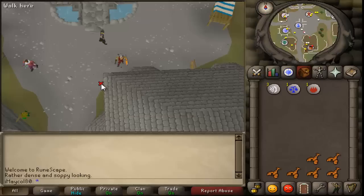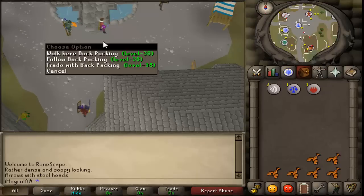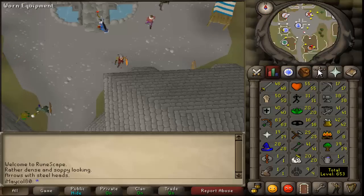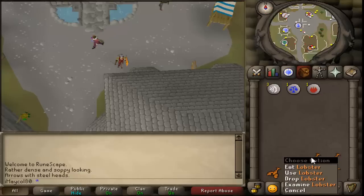From my experience, I went from 42 to 53 range killing green dragons. You will be making 80k per hour at 40 range - there's no lie about that, you can even calculate it yourself. I recommend having at least 25 magic so you can teleport to the bank faster. I recommend using lobsters as the minimum food for healing - I don't recommend using salmon or trout.